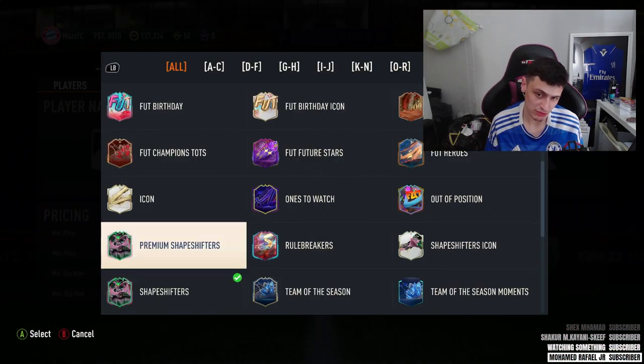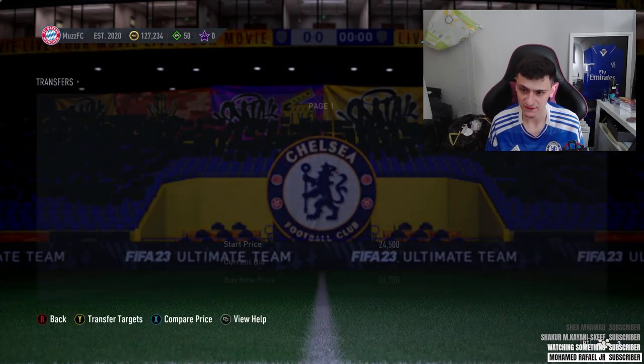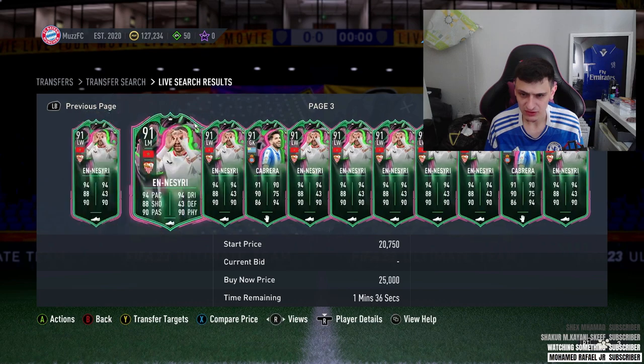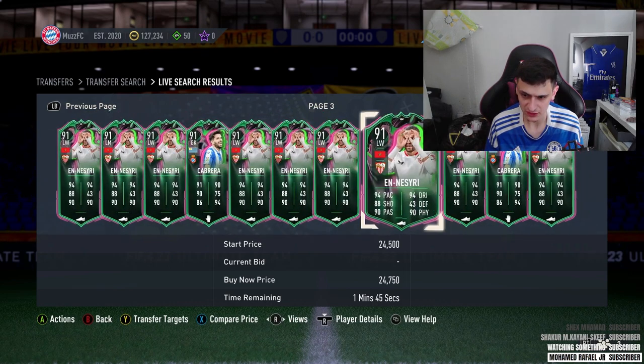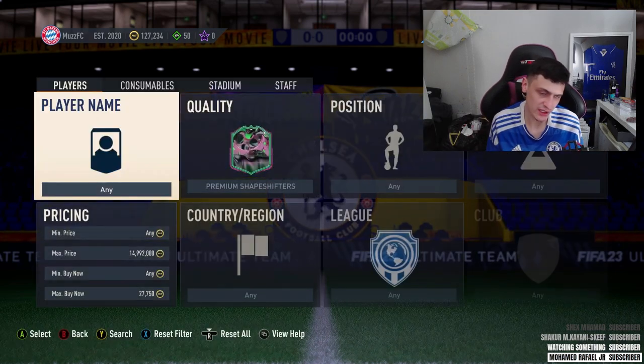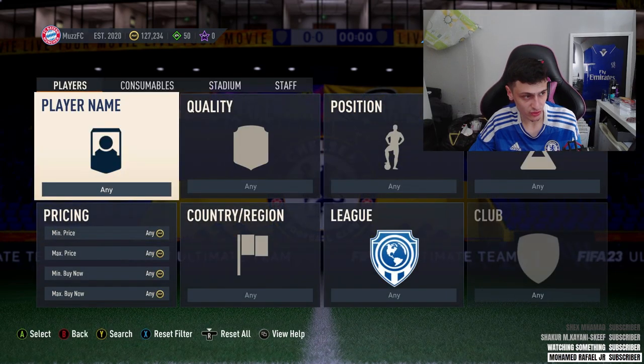The other filter is literally just go to premium shapeshifters and once again find the cheapest max buy now. The only slight issue is one player is a little bit cheaper than the others, but on the whole it's still pretty solid. Two solid shapeshifter filters right there.